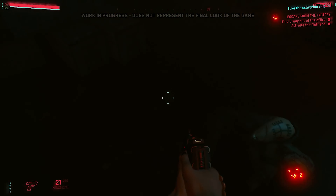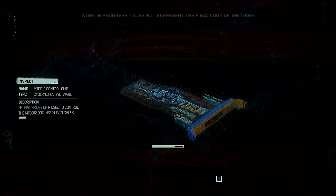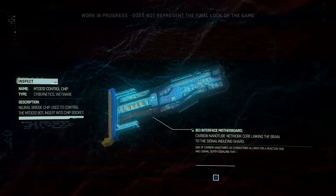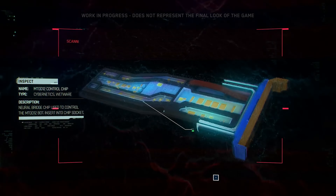Before we figure out a way to leave, let's grab the shard that controls the bot from one of the dead Maelstromers. The inspection system allows us to take a closer look at the shard. You can inspect specific items to reveal details that can help in solving quests.